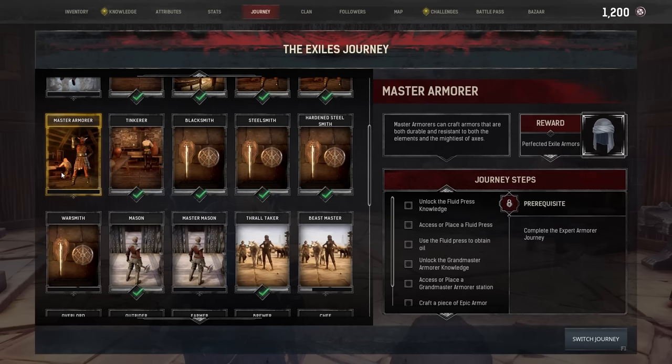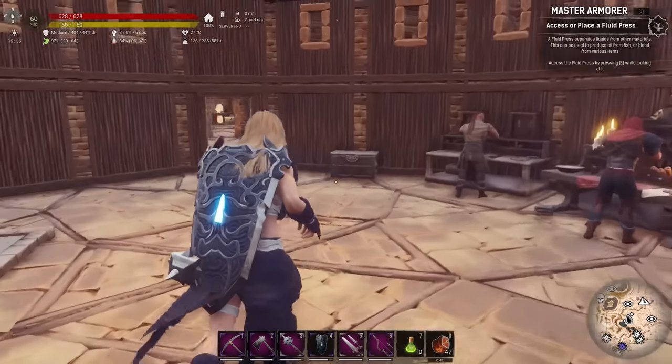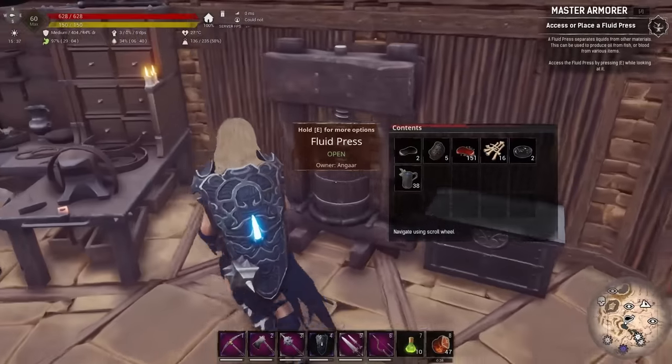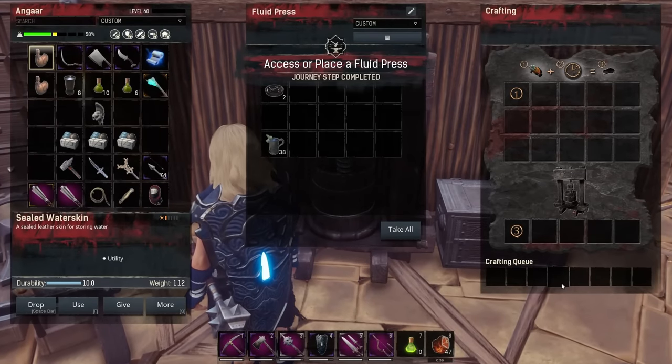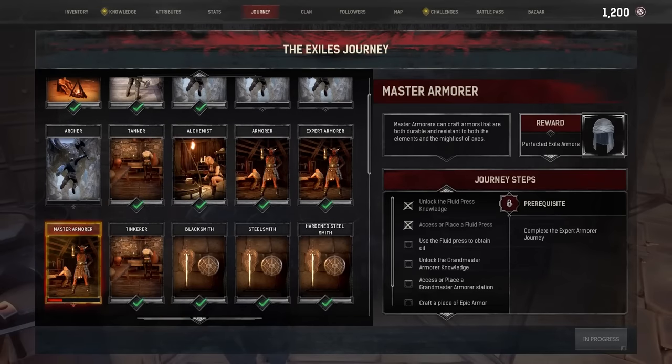So first of all, master armorer — let's switch that journey. It's straight away filled in 'unlock the fluid press knowledge' because we've learned that already. So the next thing we have to do is access the fluid press again. The fluid press is through in the other room — let's run through — there it is, access it, and that's done.